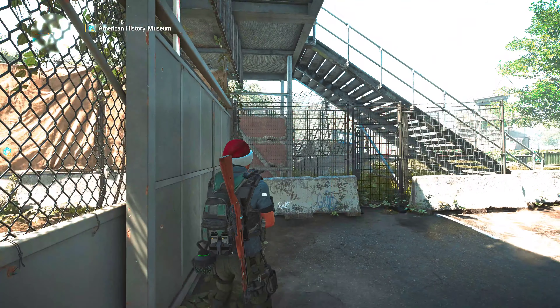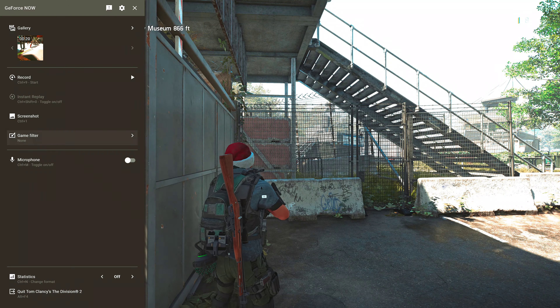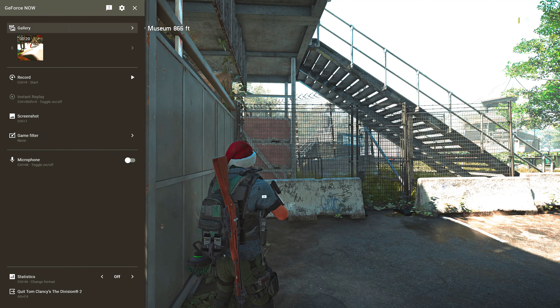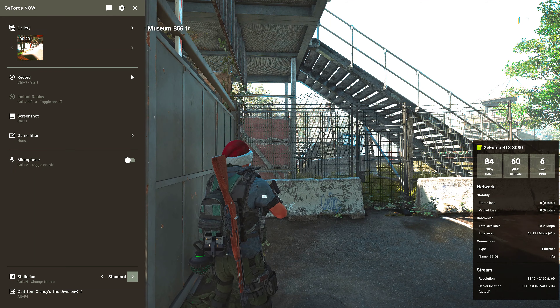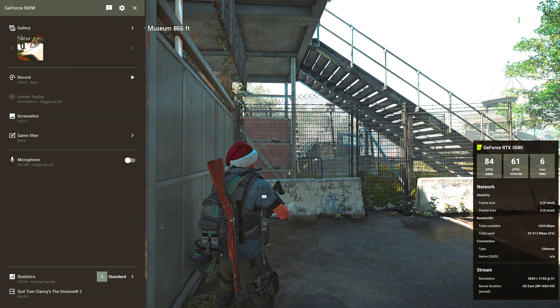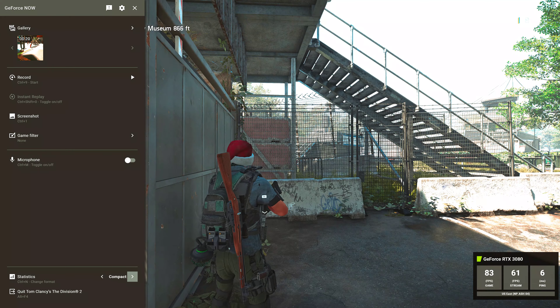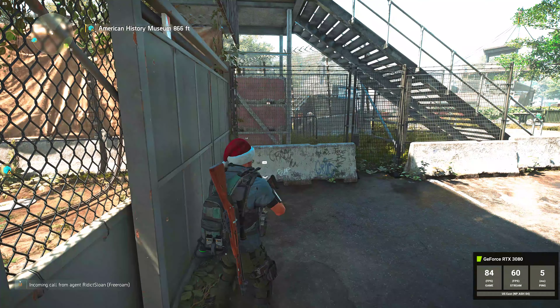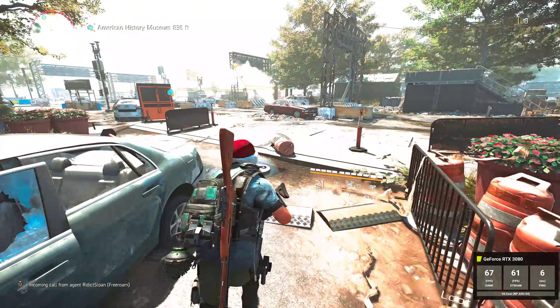But it looks good. Let's see — Control+G yeah, let's see statistics, standard, compact — here's a quick look at my internet. Agent in need of backup. We'll bring it down to the small one for now, play this for a little bit, and then I might check out the Stadia version because I haven't played the Stadia version on this screen ever.